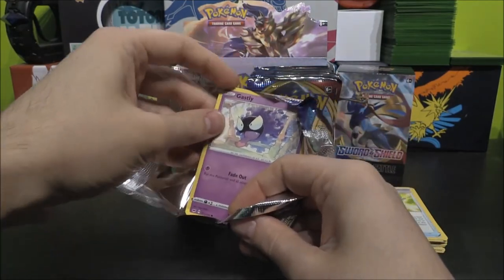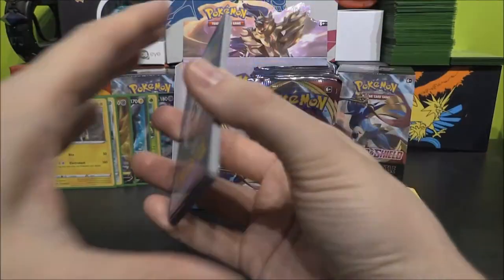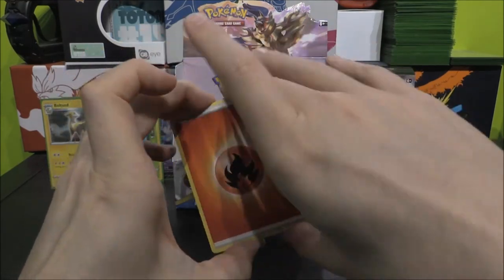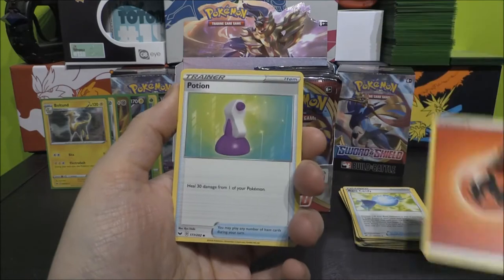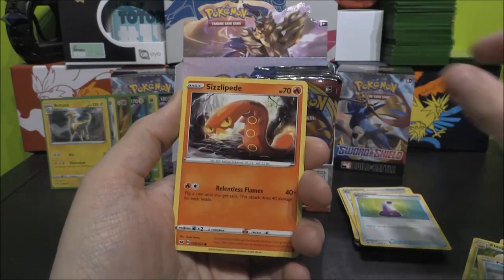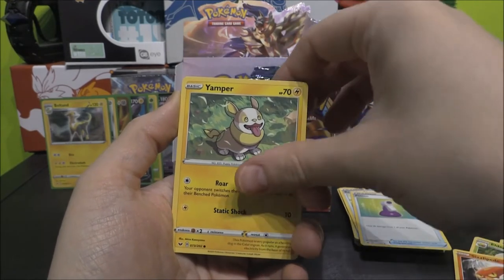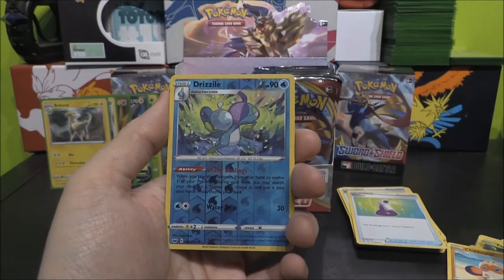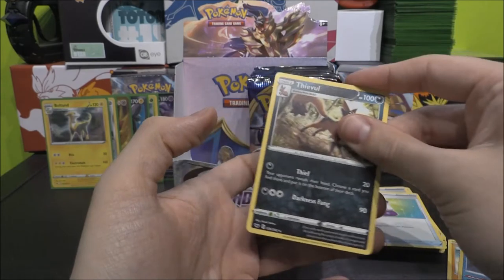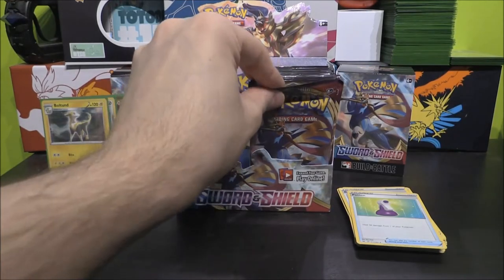Let's call it — it's going to be a Full Art. Let's just hope and pray that it is, because otherwise my calling is terrible. Four and Dark? No. Fire Energy, Potion, Rhydon, Eldegoss, Gastly, Ponyta, Sizzlipede, Yamper, Clobbopus, Drizzile as our Reverse, and a Thievul as our Rare. First time we've seen one of those — interesting artwork. Very cool.